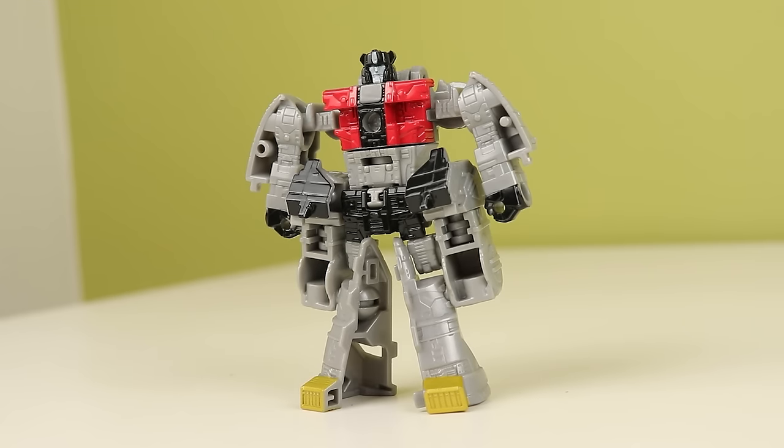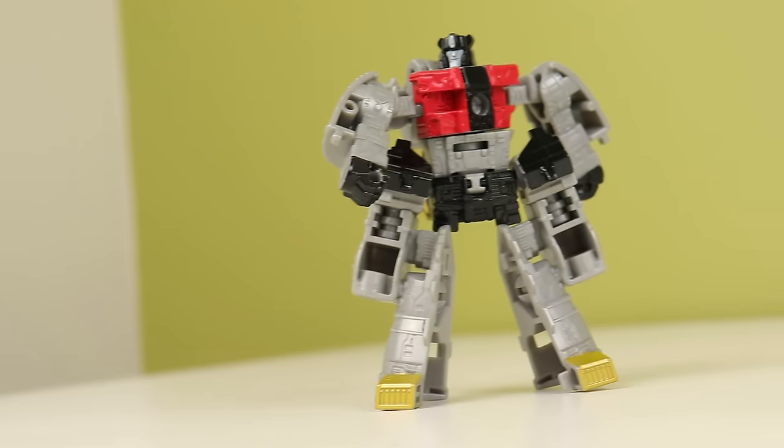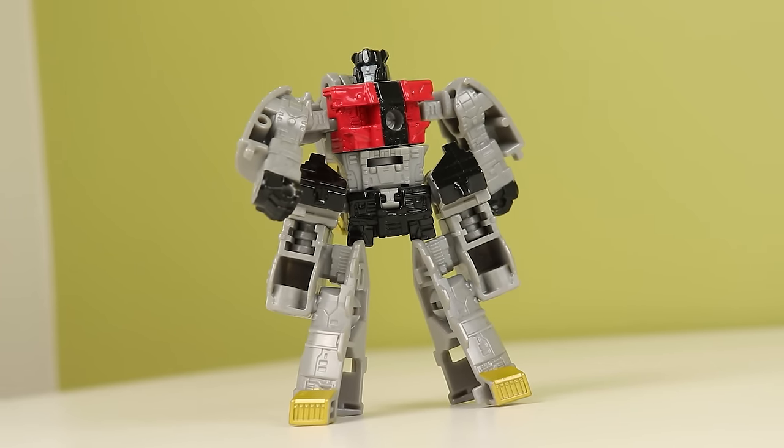Sludge suffers hard from being the supporting portion of the torso. In combine mode, he becomes the upper legs and the arm attachments, so he suffers extremely hard from that. He looks goofy with his chunky dino split thigh pieces, which are done in a very interesting way to facilitate the transformation.